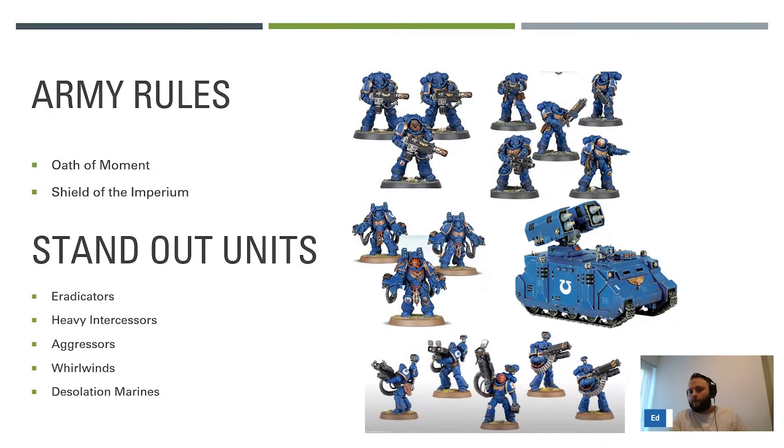On to the army rules first. The army rule is Oath of Moment - we know it, we love it. It's four re-rolls to hit for your entire army against a single target, obviously very powerful - one of the main things Space Marines have in every detachment. Then we'll go on to Shield of the Imperium. This gives your unit the heavy keyword if they've stood still, and if you already have the heavy keyword you get plus one to wound if you remain stationary. There are a fair few applications, but you have to build your list around it to really utilize it to maximum efficiency.